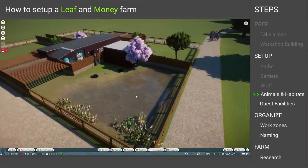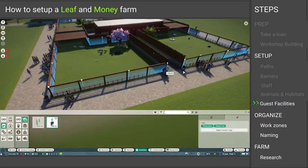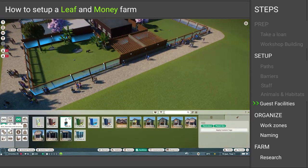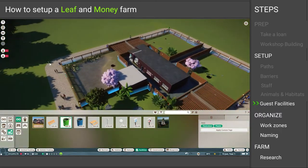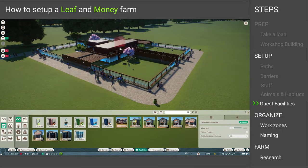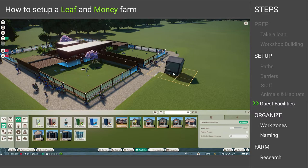In terms of guest facilities, you can place drinks or food stands and you will make a profit because it will attract a lot of visitors. I didn't because I didn't feel the need to, but what you definitely have to place are the spending boxes — they will bring in a ton of money. Place enough of them.